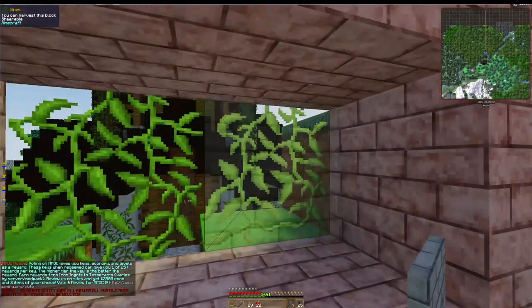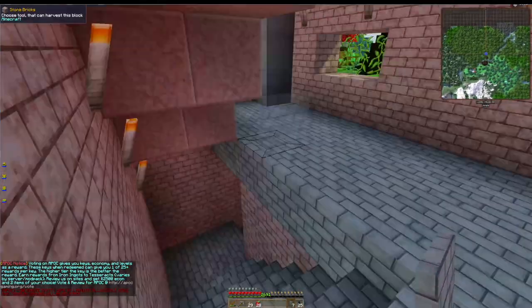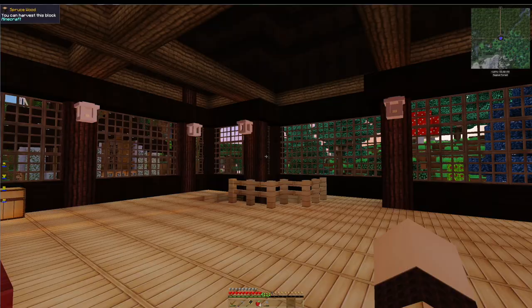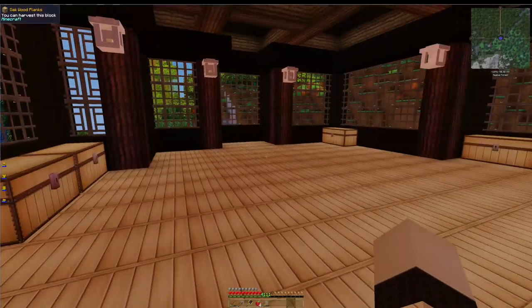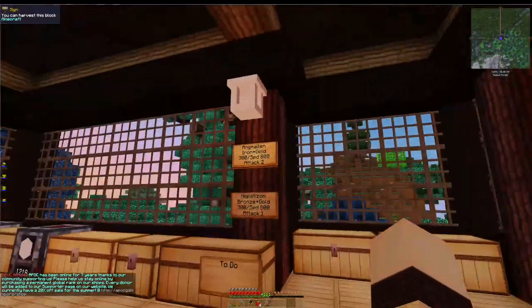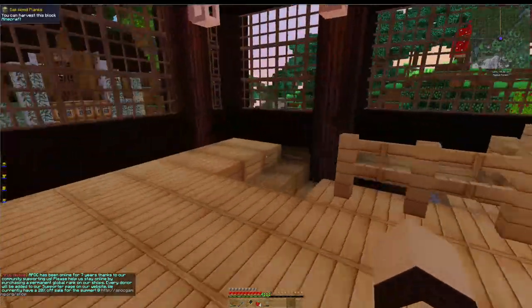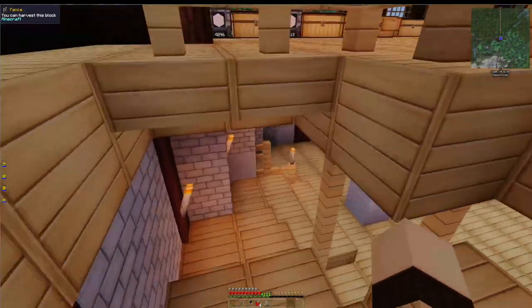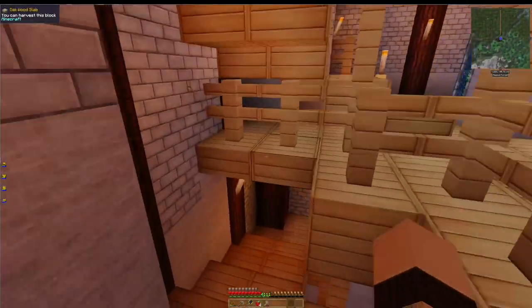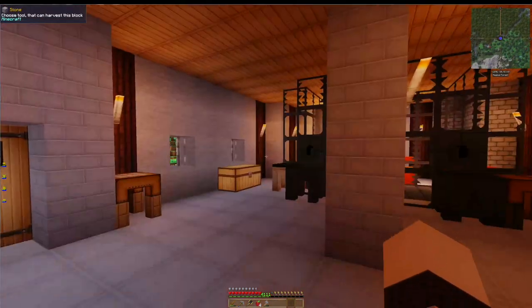I'm going to do some work off camera and then we'll get back with some more Mekanism. I've made several changes. I removed Tinker's Construct from up here - I don't really need as much. I still can move my signs down, I'm probably not going to use those materials anymore. So what I've done is move Tinker's Construct completely out of these floors, all the way down to the entry floor. So if I need it, it's here.